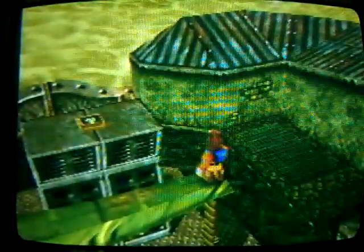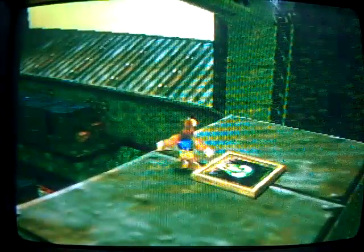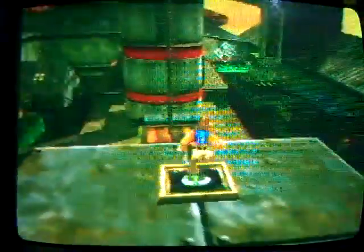Climb up the top of this TNT box and there is a Gruntie switch on top of here. Mash it. Of course you get a jiggy, which is near that area where we mashed the water level switch that flies up to level three — it's a timed water switch. Anyway, let's go over here.